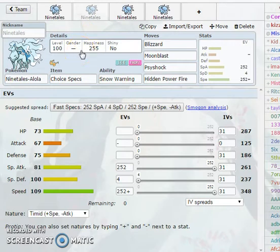The next set is actually going to be Choice Specs, pretty much the same EV spread as the last one. With Snow Warning and Choice Specs, being able to spam Blizzard you're going to be getting an insane amount of damage off. Moonblast is pretty much the same as I went over on the last set. Kind of straightforward on this set, that's why I'm going to go over it very quick.